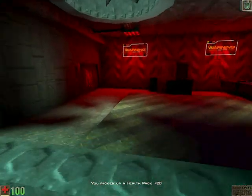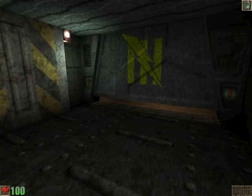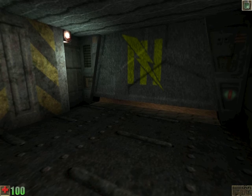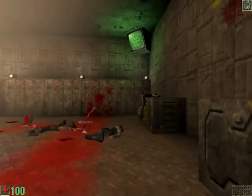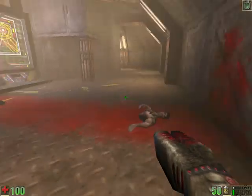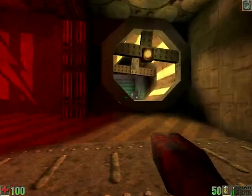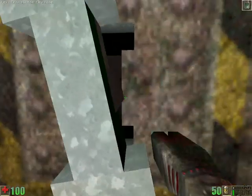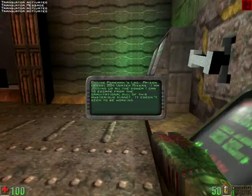Let's get some full health. This part's pretty cool, we'll do this part real quick. Oh, they got murked. Is that it? Are you done? He's running — I'm coming to get you. I'm running into walls. I already got full health. We'll go ahead and hit this. I am juicing up all the power I can to escape from the gravitational pull of this mysterious planet. It doesn't seem to be working.